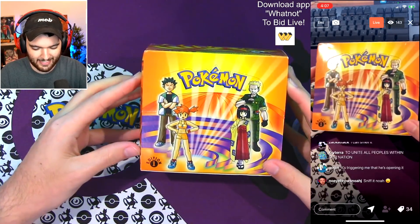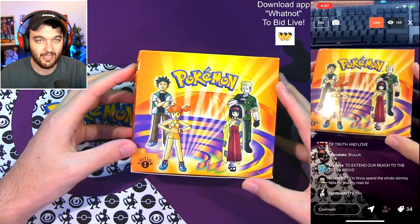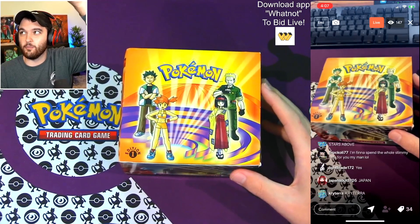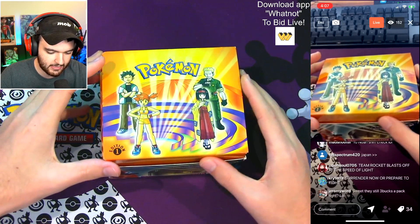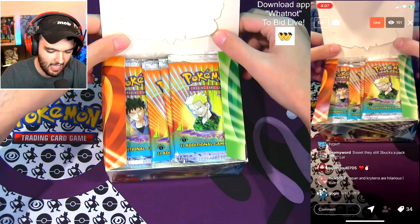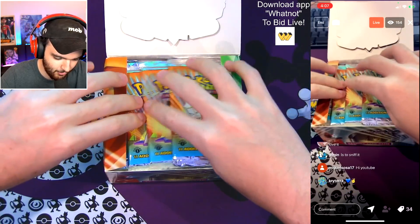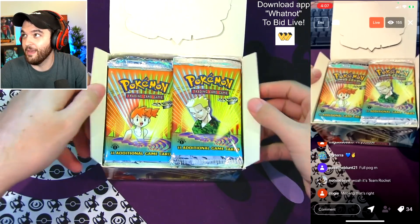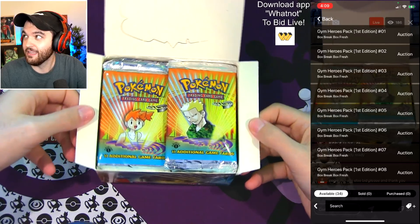This is so insane — we finally have something like this sitting on my desk. The first thing we need to do with any First Edition box is open it up and take a look at the card packs. My goodness, do these look beautiful. These are so old, man. Without further ado, let's get into this.